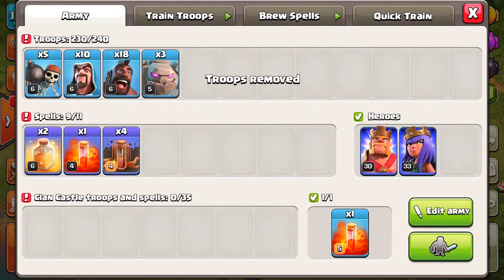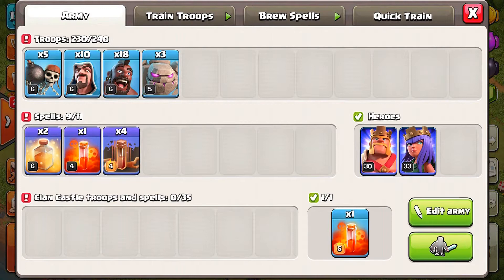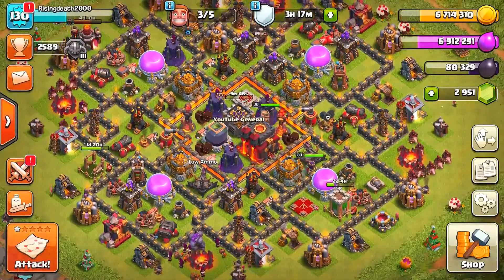A third golem accidentally trained up, so we're going to use two golems. Trust me — for the town hall 8 attack strategy the army is: five wall breakers, ten wizards, 18 hog riders, and two golems — not three, only two. Then we have two heal spells, four earthquake spells for the kill squad, and a poison spell. We also have the barbarian king but not the archer queen. We're going to go ahead and find a town hall 8 base to attack.